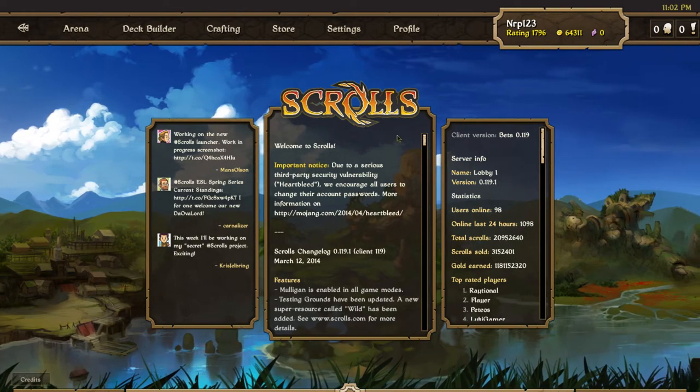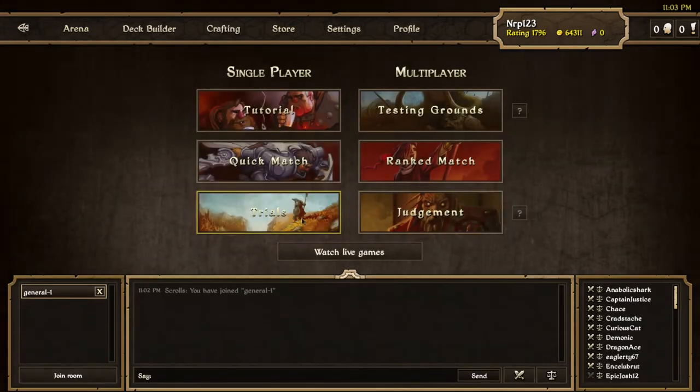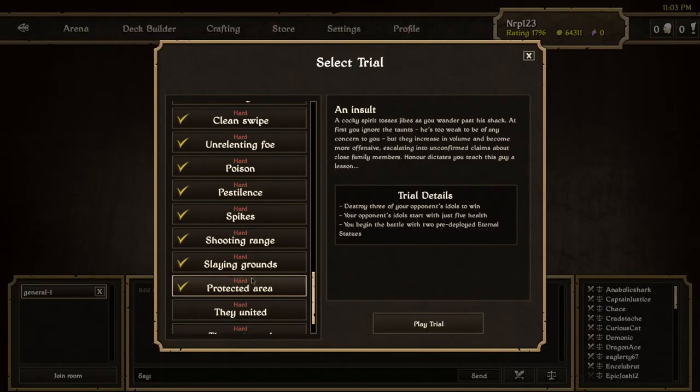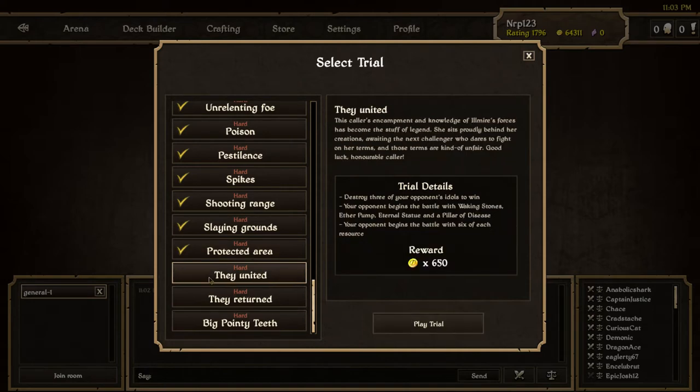What's up everybody, it's Nerp here, and today we're going to do another trial. Last trial video, we beat Protected Area with a Waking Stones deck. Next is They United — I heard this one's also pretty hard.